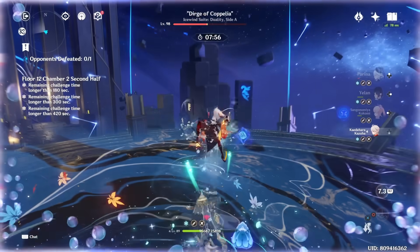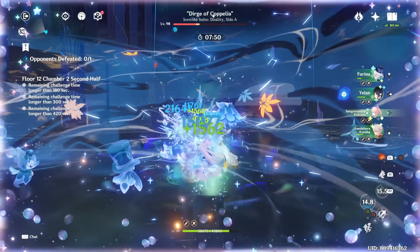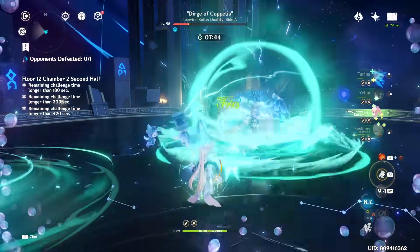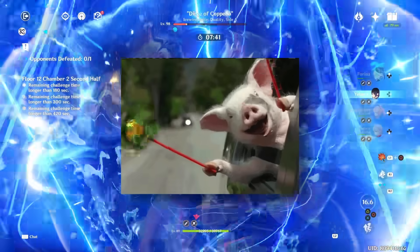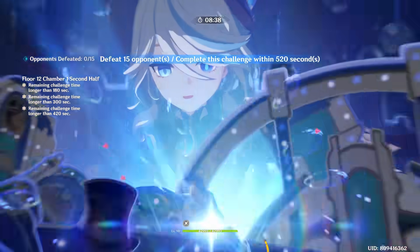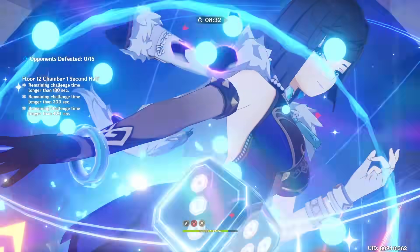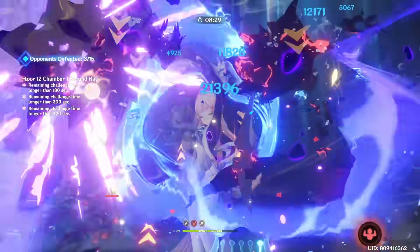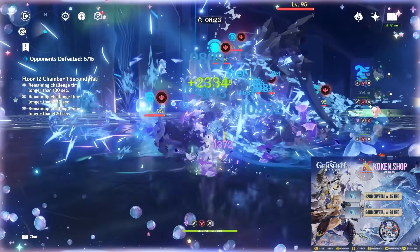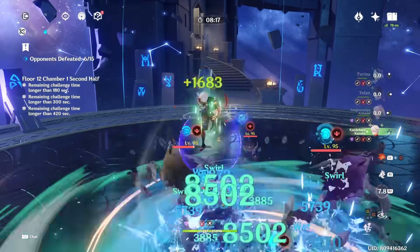Furina does have the overflowing fanfare points at C2, so her E skill is doing higher damage than at C0. Imagine what C2 Furina would be able to do when crowned at talent level 10 — that's a 100% damage bonus for the whole team, or a 25% more increase to total team damage. I am so excited to see that whenever I get to crown her.